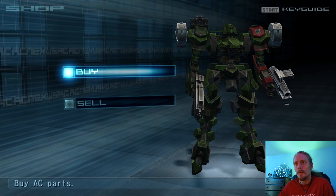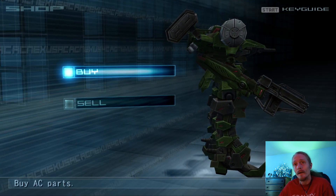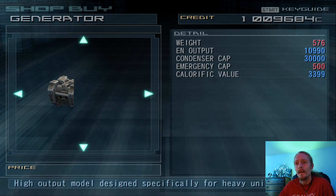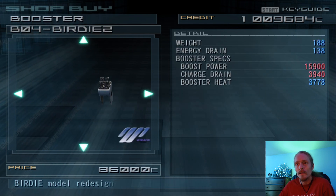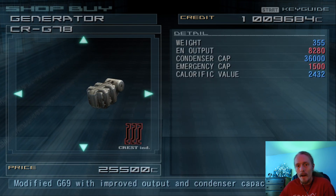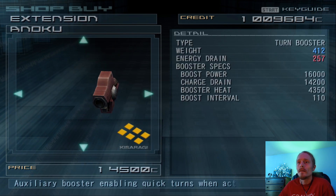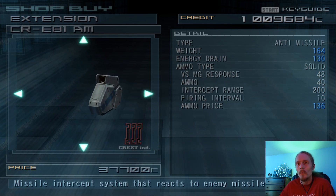Let's take a look and see how much money we got. We're past a million — we can do whatever we want. So I'm going to buy another generator and customize or tune it to be nothing but EN output and maybe a little bit of weight. We're also going to buy... we might already have it. Yeah, we do.